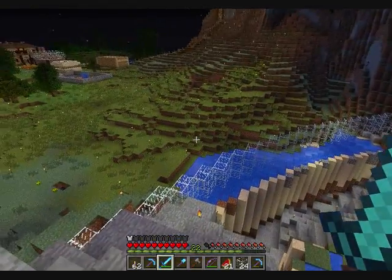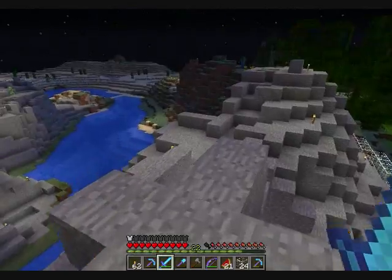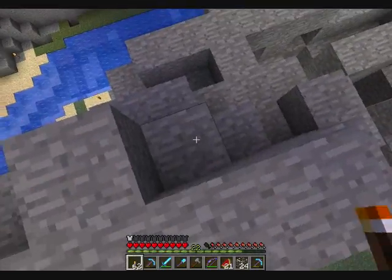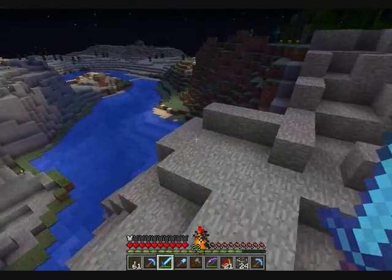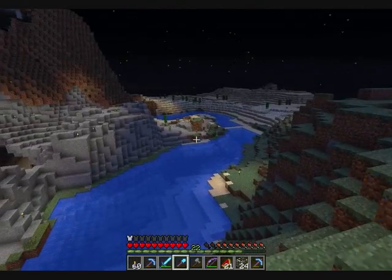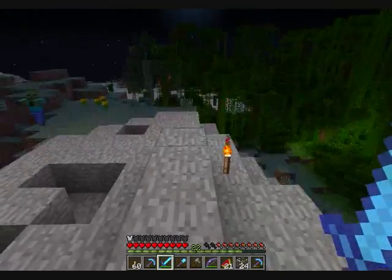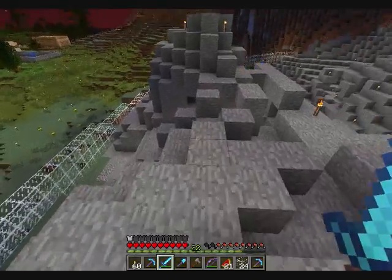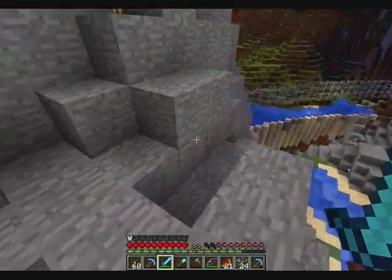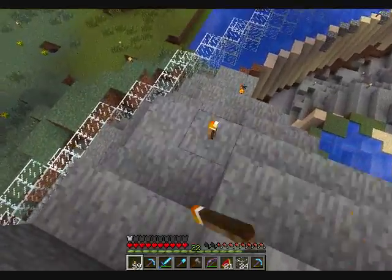I've built the glass wall a little bit higher, so it's three blocks tall now instead of one. From what I can see, it takes approximately six stacks of glass to make one full loop around the selected area. So it's gonna take a lot of glass to do this, which is why the sand generator is going to be a godsend. I can just AFK there and then smelt everything later.